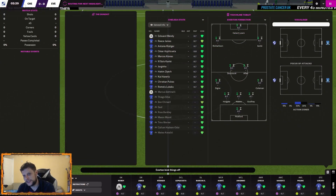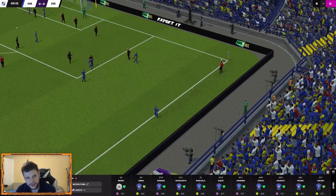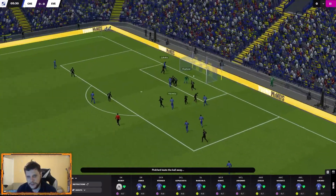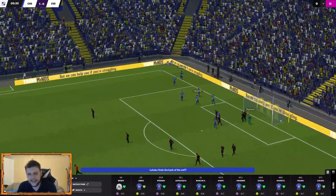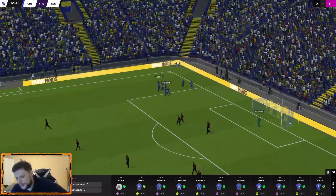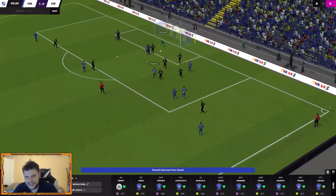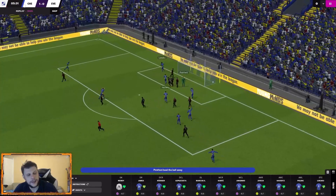We're playing Everton — a fairly solid side — and my scouts have absolutely loved some of their players. The tactics I'm not totally convinced are as good as last year, but Lukaku has opened the scoring just six minutes in against his former club — he had both a loan spell and a permanent spell there.